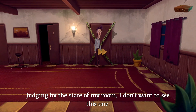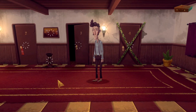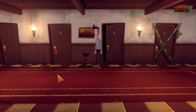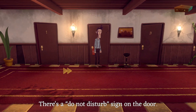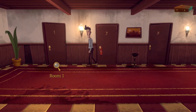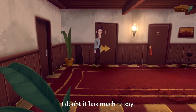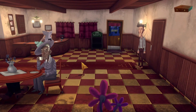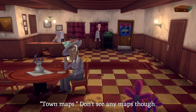'Judging by the state of my room, I don't want to see this one. There are more cigarette butts on the floor than there are in here.' It's funny because it's true. 'There's a do not disturb sign on the door. Not sure if anyone's staying in this room. I doubt it has much to say.' We'll go to the lobby then. I don't see any maps, though — that's upsetting.